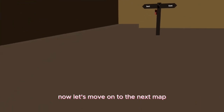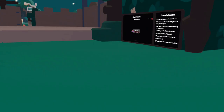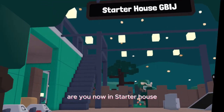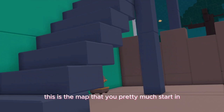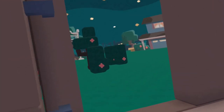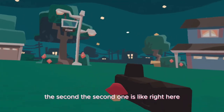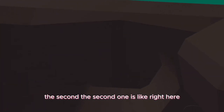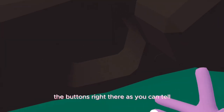That's it for the basement. Now let's move on to the next map. Alright, now we're in the starter house — this is the map that you pretty much start in. The first one is right here. The second one is right here. The button's right there, as you can tell.